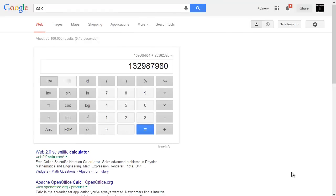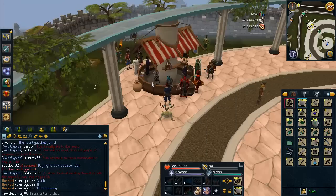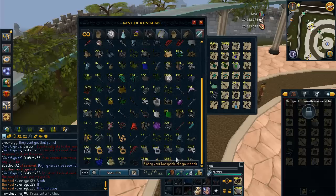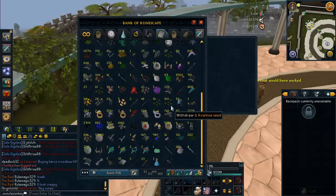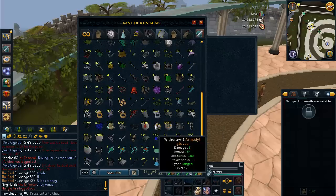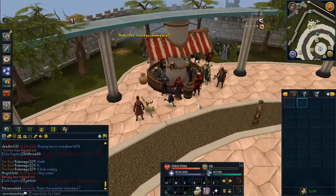If my calculator serves me correctly, that's 133 mil. I added up all the different price checks and got 133 mil — and this is all from Slayer, you gotta keep that in mind. That is a ton of money made just from Slayer. It's obviously partly because I've been doing Dagannoth Kings — that's probably at least 40 mil earned from them — and those Armadyl gloves are a nice addition too. PvMing through Slayer definitely helps.